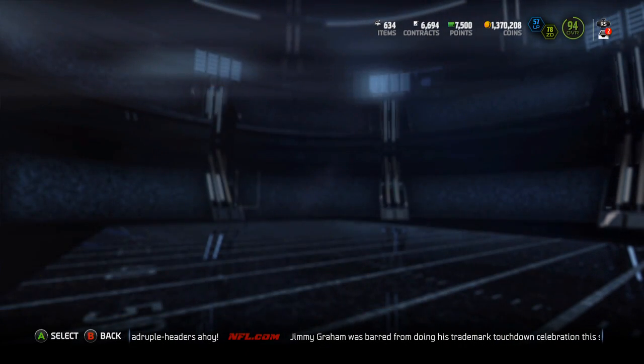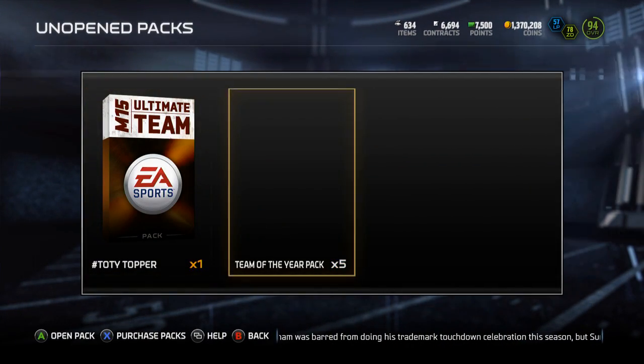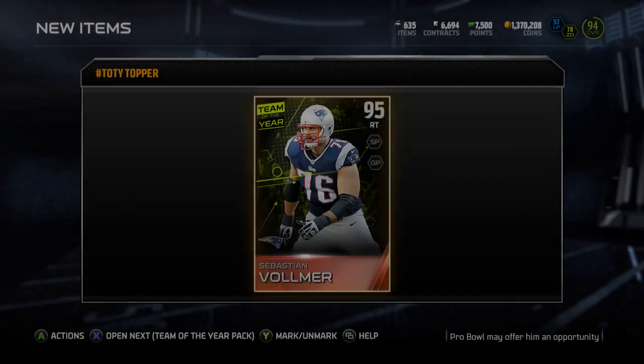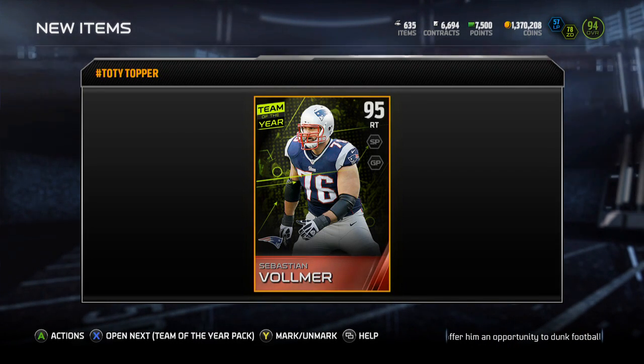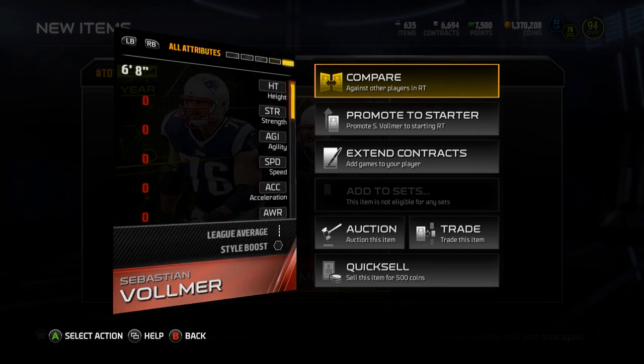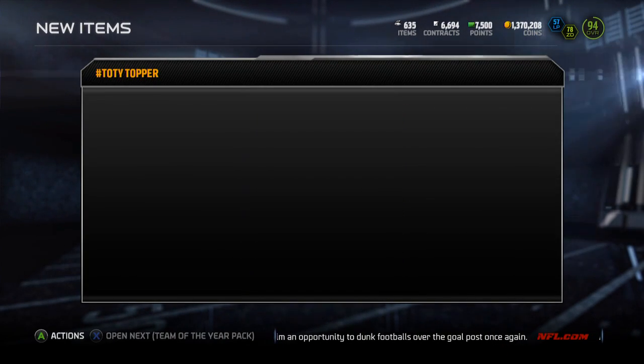You'll want to pull DeMarco Murray, Luke Kuechly, Joe Hayden. But let's open up the topper first. I'm going to get into the topper here, and I like they have pack art this time. Let's get into this — Sebastian Vollmer. He's not worth that much, but I'll be able to keep this one, I guess, since I pulled it and sell the one on my team.